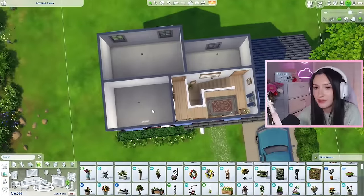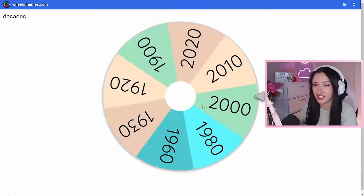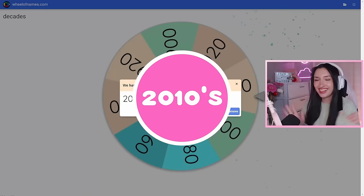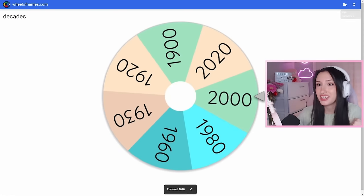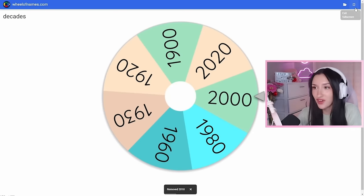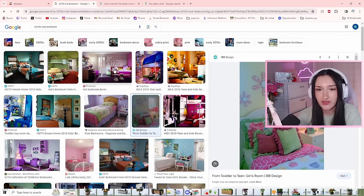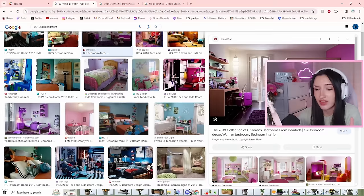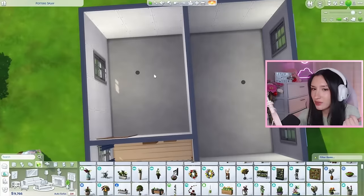Let's finally move on to the upstairs. What should we work on first? I'm thinking the kids bedroom — I'm really hoping we get a good one. The 2010s. I personally grew up in the 2010s, so this is going to be so fun. This is so stinking cute. I love this. For a kids room, this is literally everything I could have dreamed of — a pink and green color scheme. I really want to do this so bad. Let's see what we can do.